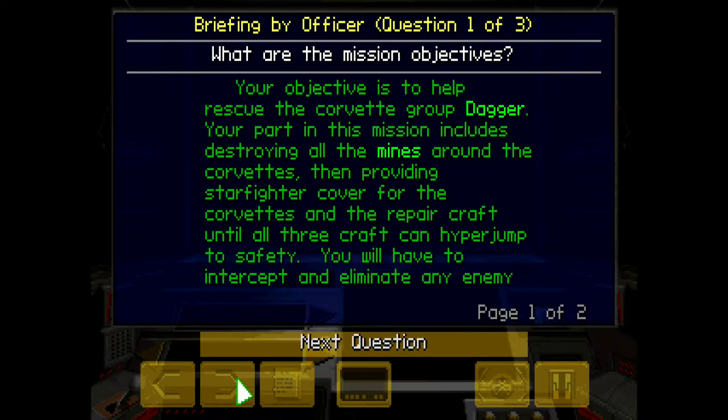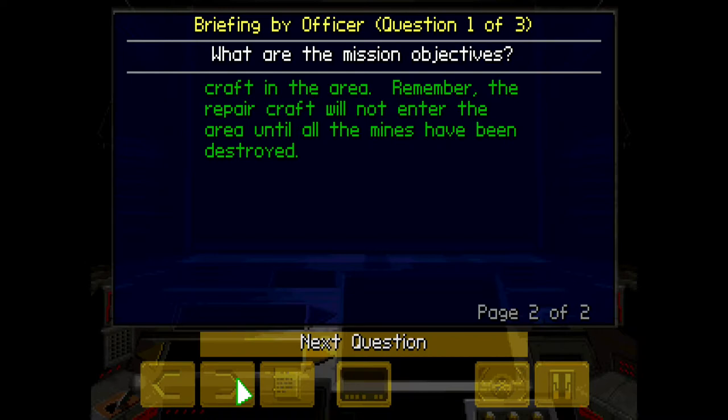Dagger. Your part in this mission includes destroying all the mines around the Corvettes, then providing starfighter cover for the Corvettes and the repair craft until all three craft can hyperjump to safety. You will have to intercept and eliminate any enemy craft in the area. Remember, the repair craft will not enter the area until all the mines have been destroyed.